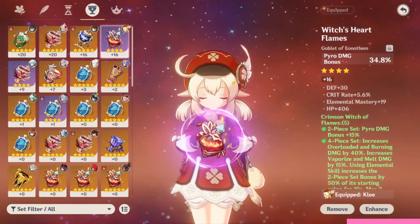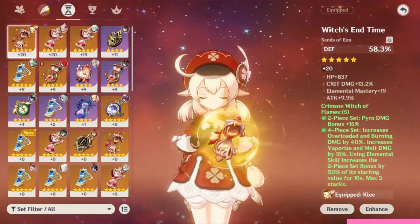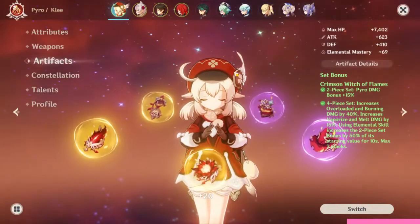You want to make sure that each of these artifacts has either attack, crit rate, or crit damage. If they don't have those then you won't pull those high numbers that you see other Klee mains doing.